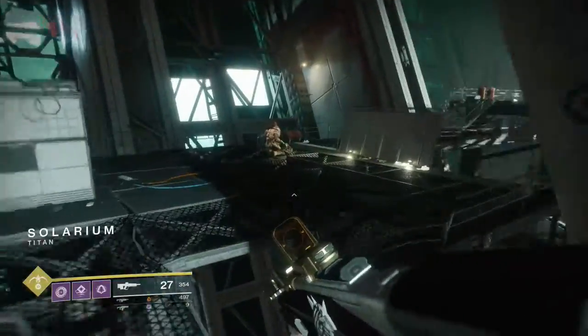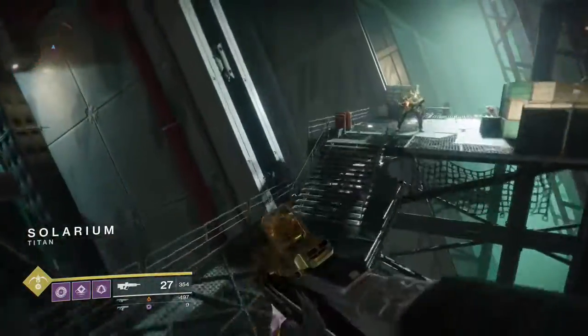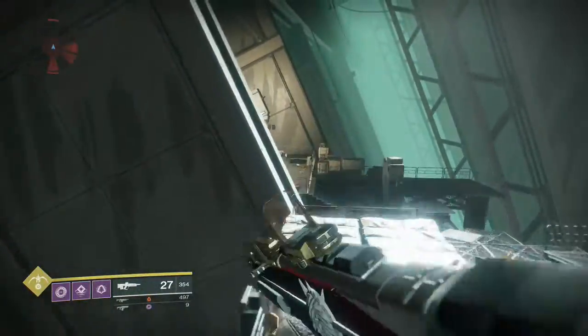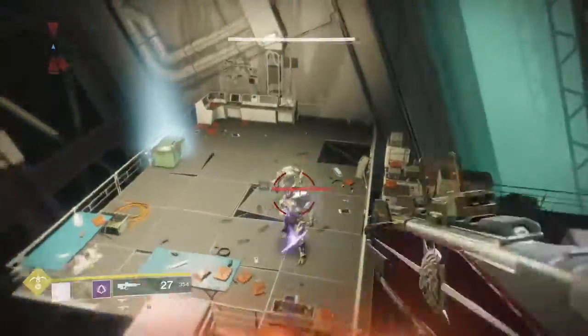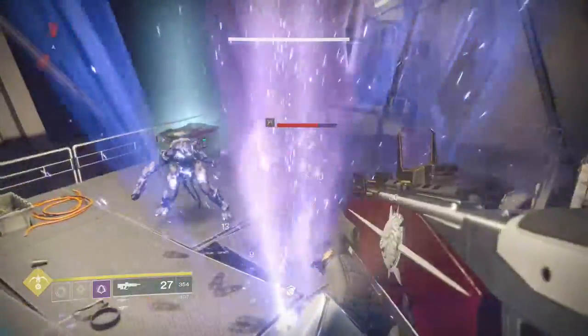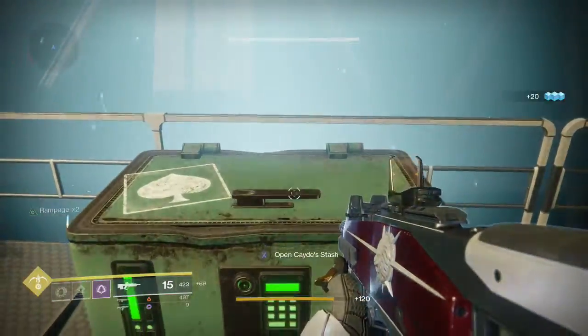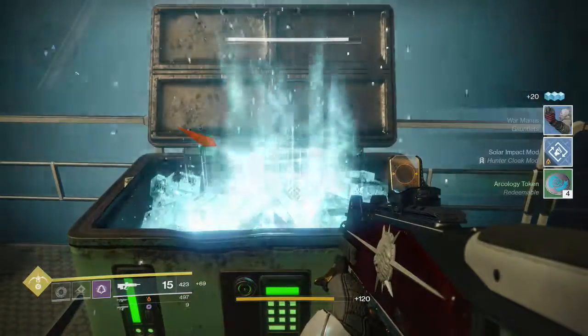I've avoided all of the ads here, but instead of going to the right like we were talking about — going to the solarium — you're going to want to clear straight path over the top of that. I'm just wiping out a few of the enemies here, loving this new New Monarchy pulse rifle, but there's the chest right there.